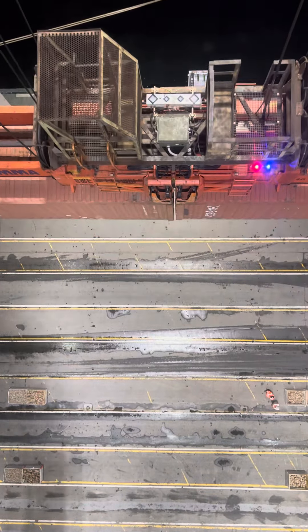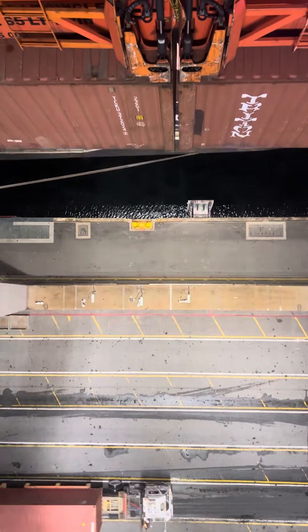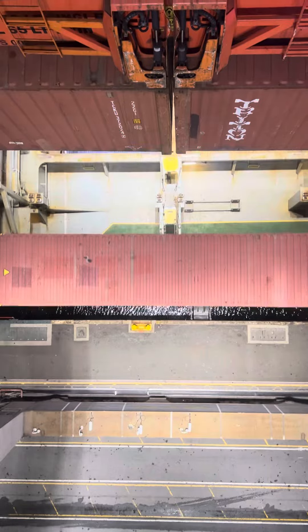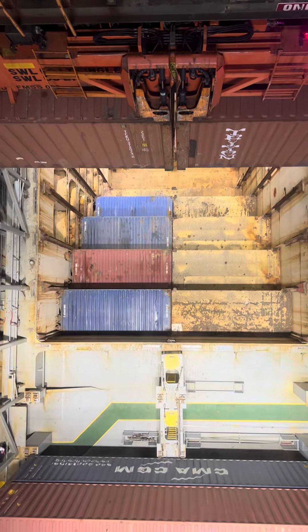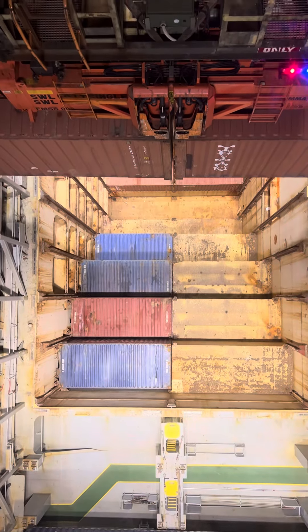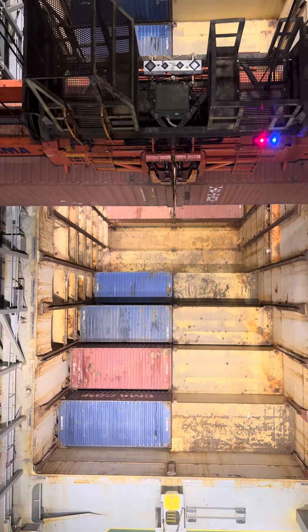So again, these are twin 20s. We don't do this all the time, but usually on the forward end of the ship is where all the 20s are most of the time. They are mixed up throughout the ship, but most of the time you'll find most of the 20s on the forward end of the bow here.